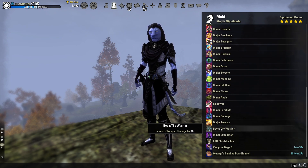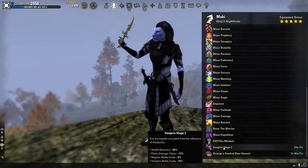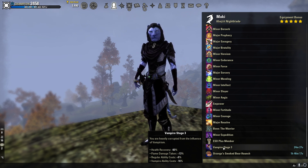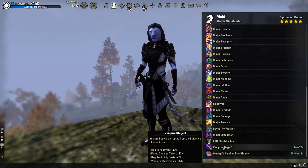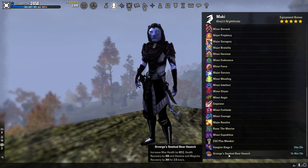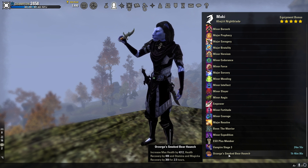Our Mundus is going to be the Warrior to increase our weapon damage as much as possible. We're also going to be using Vampire Stage 3 to increase our tankiness at lower health. That undeath passive from Vampire is massive — it's 30% reduced damage taken the lower health you are, which is really good for tankiness. Then, as always, Orzorga's Smoked Bear Haunch to increase our max health by 4,300, and our stamina and magic recovery by 369 for 2 hours.